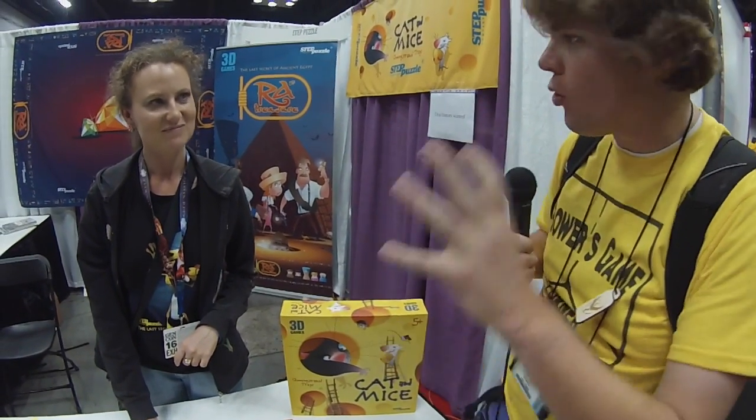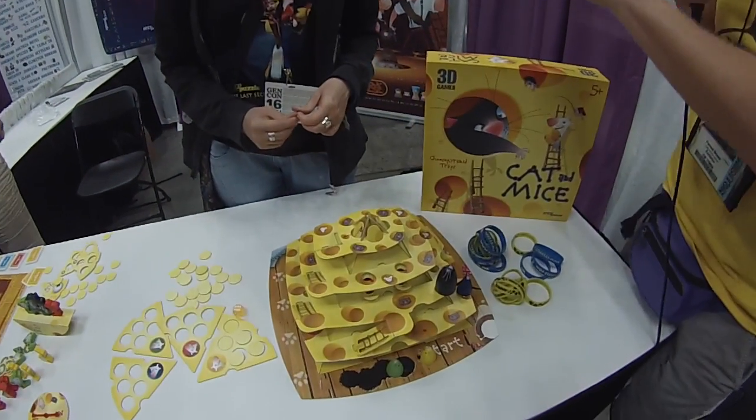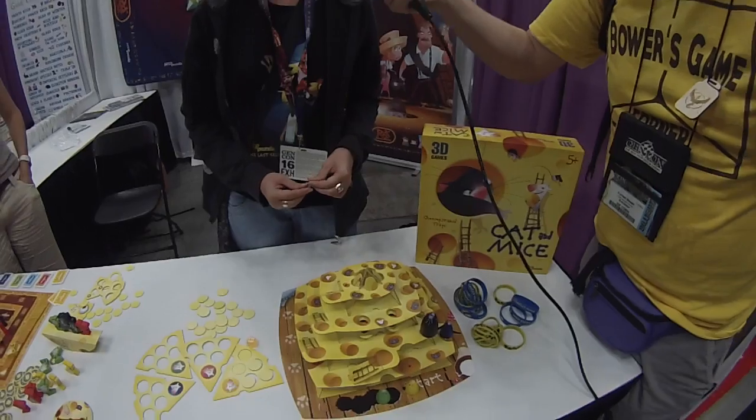So if people are more interested in Cat and Mice or Step Puzzle, where can we send them? We do have a little problem — we lost our luggage and we have only one sample. Where can we send people if they're more interested in Step Puzzle and the company itself? Facebook, Twitter, website? Yes, we have Facebook, we have Twitter, we have a site.